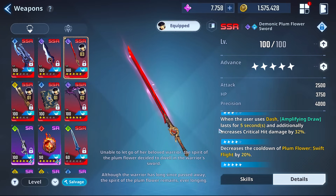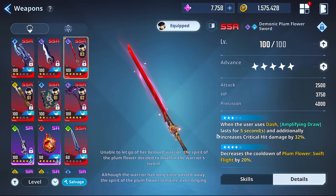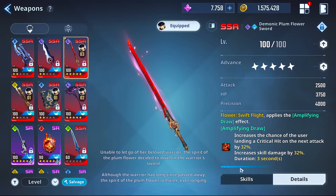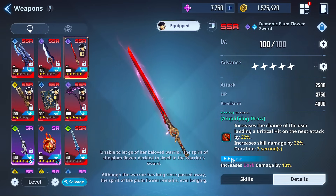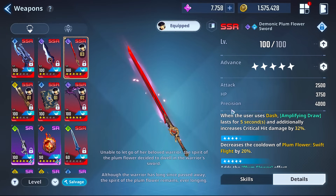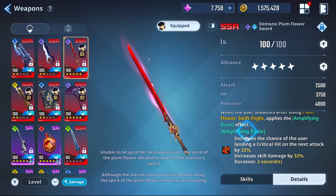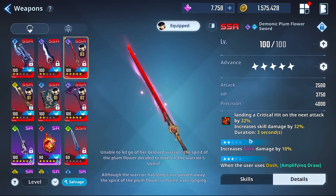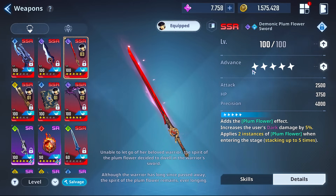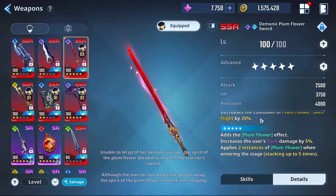Dark damage increase is very strong when paired with Moon Shadow or the Scythe. At the third dupe, when you use the dash you get Amplifying Draw and another 32% critical hit damage — that's why I was triggering it. So that's 32% chance to do a critical hit, skill damage up by 32%, another 32% critical hit damage for five seconds. Then down here it decreases the cooldown of that skill. The last dupe is insane — a bit more dark damage but you start with two stacks of Plum Flower automatically and now you can get five maximum.